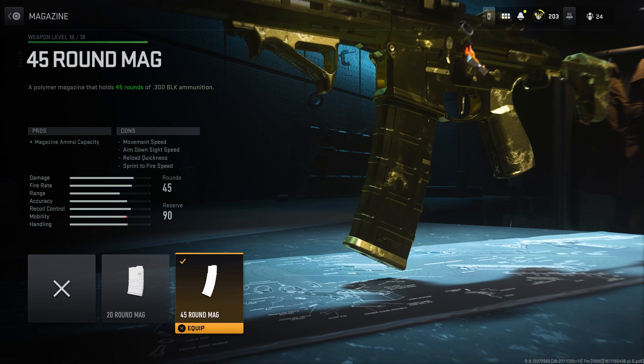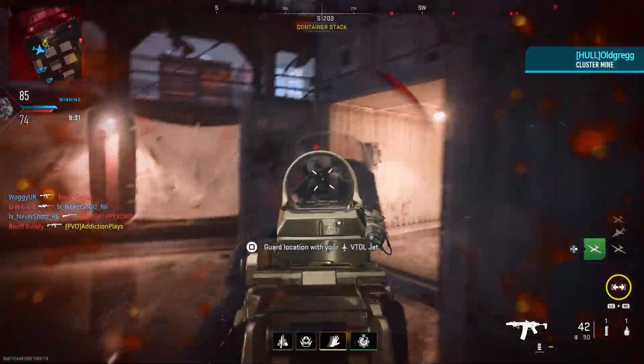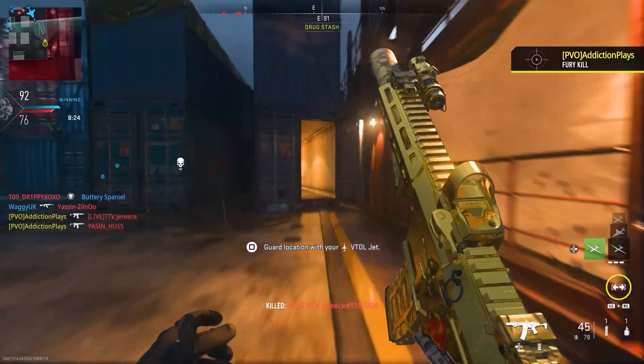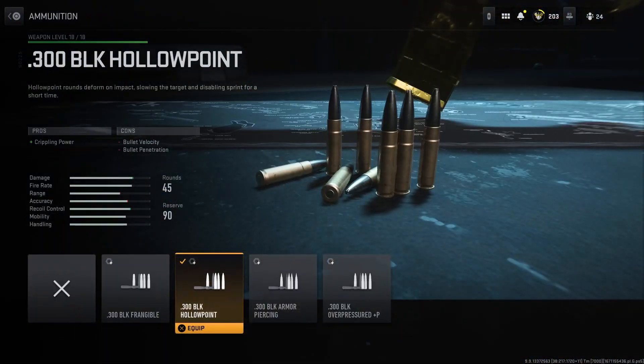For the rounds I've gone with 45. I believe this is probably the best way to go about it because you want a lot of ammo in a gun like this — it shoots very fast. In situations you don't want to be where your gun just runs out of ammo and you have to keep reloading. That's why I've gone with the 45-round magazine.